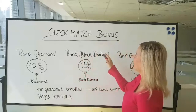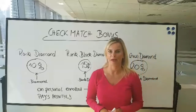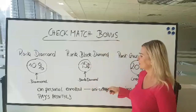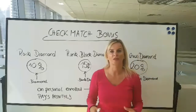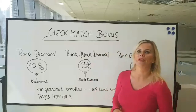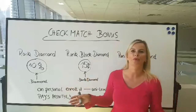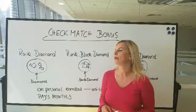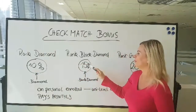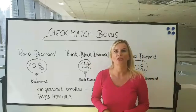Now if you are the next higher rank — black diamond — you can make 15% on the check match. But you would also need to have a personally enrolled black diamond in your team. If your personally enrolled person is only a diamond and not a black diamond, you would receive just 10% and not 15%, because you need a black diamond to receive the 15% on uni-level commissions.